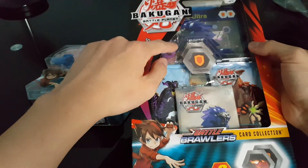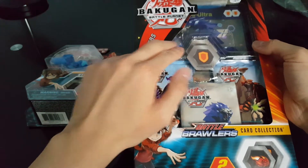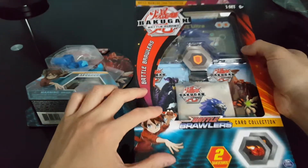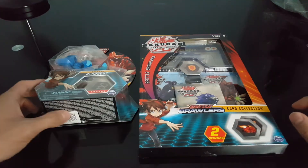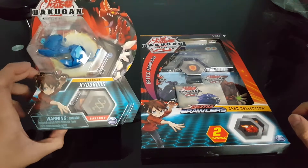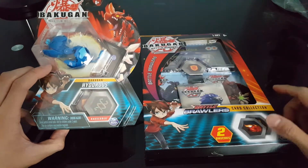There are different versions you can get - I believe there are three types: you can get Dragonoid, you can get Hyderus, and you can also get Nelius as well, which we'll be getting the Deluxe Collector's pack soon. But I figure I might as well also do a bonus of Hyderus in the Aquus single pack here.